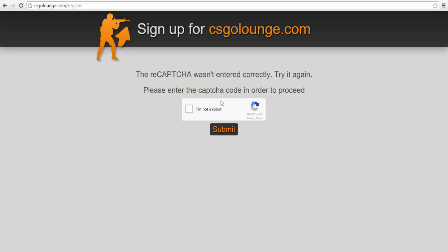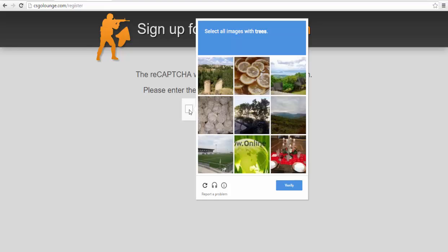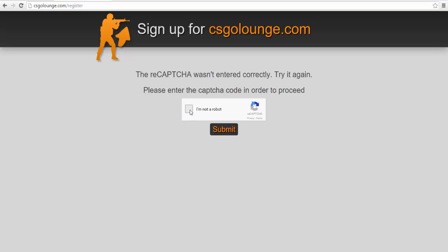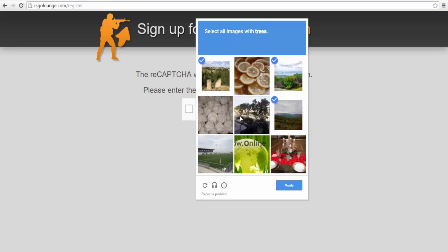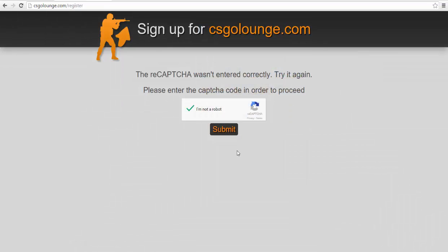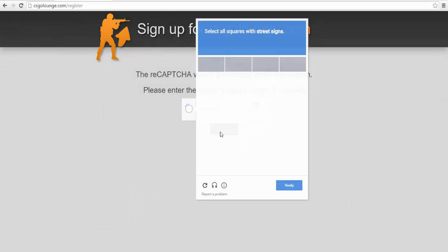Okay, let's try one more time. Select all images with trees. I see a bunch of trees right here, right there, right there, right there. Okay, verify, submit — and it's bad again.